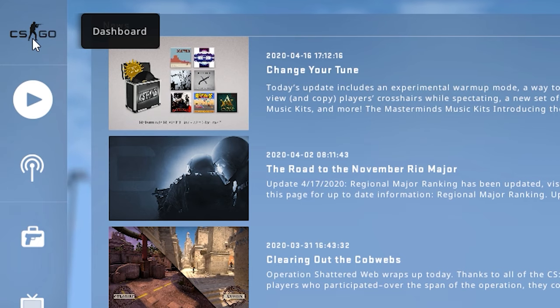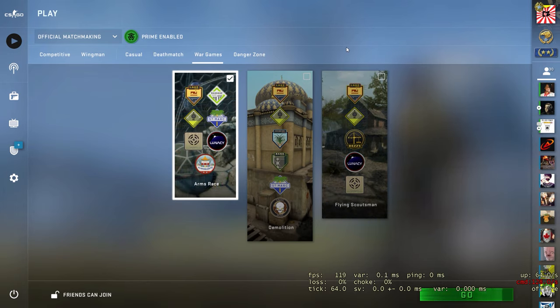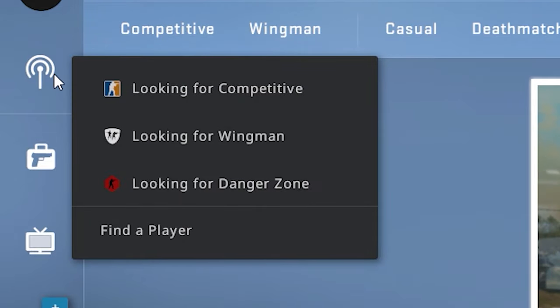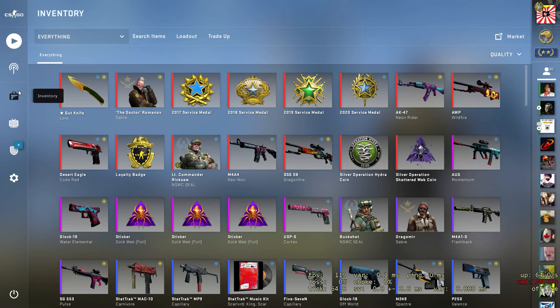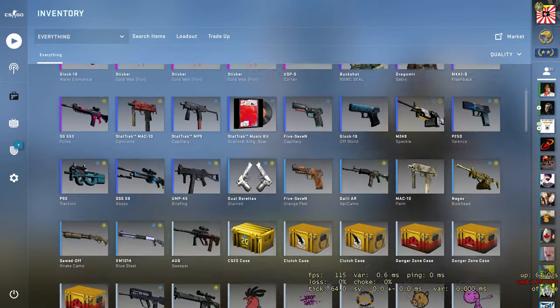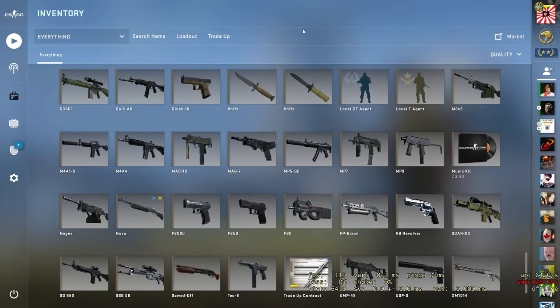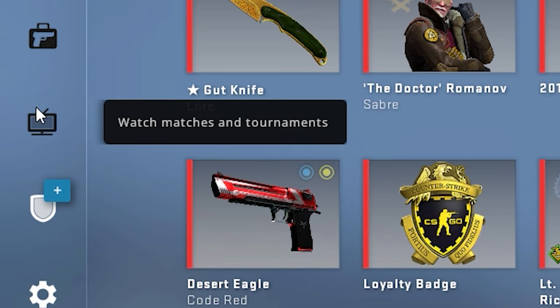On the left side you have the CSGO button which takes you back to the dashboard. Then you have Play CSGO — this is where you start a game and access all different game modes. Below that is Looking to Play, for people who don't want to solo queue and want to find other players. Below that is your Inventory, where all your CSGO items will be. On a new account you'll just have the basic weapons with no skins. Below inventory is Watch Matches and Tournaments, where you can see demos for majors and view your most recent eight matches, including wins and losses.